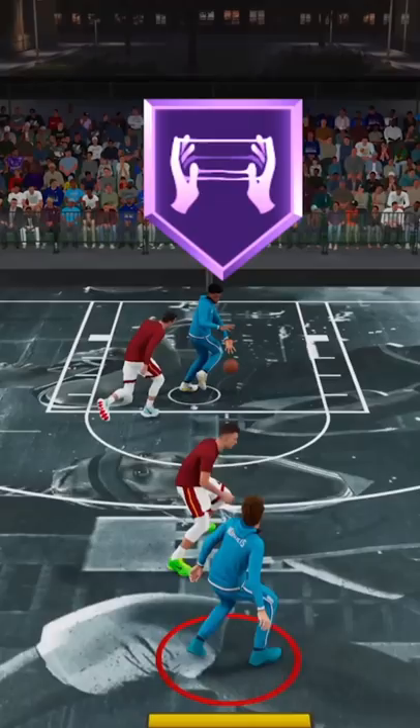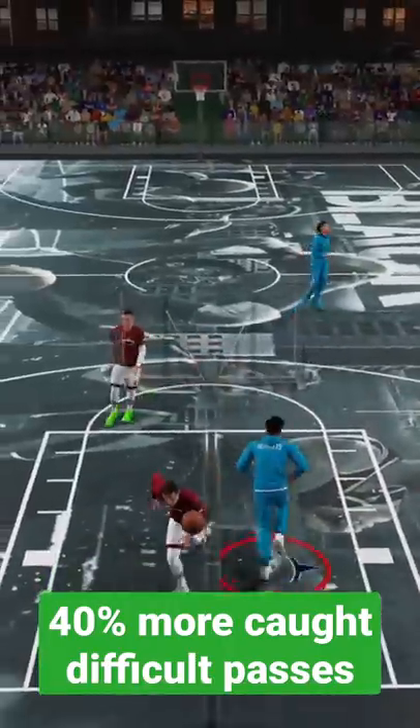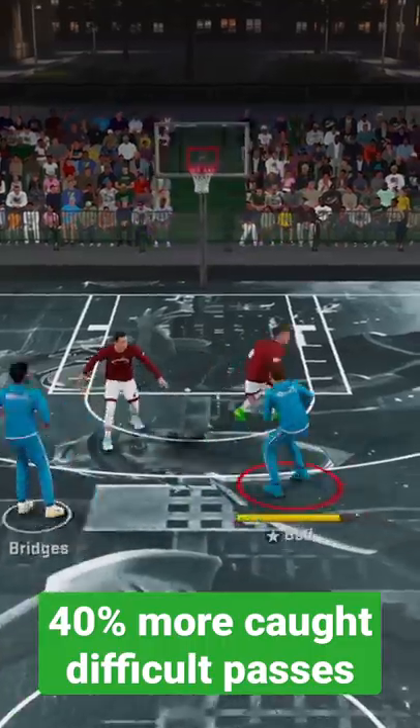Badge number 3: Glue Hands. This badge at a Hall of Fame level gives you a 40% better chance to catch difficult passes, so that's great for the slip. But at the same time, it is also amazing for catch and shoot, as it's going to help you catch it at a better rate, and you will shoot it with much better rhythm.